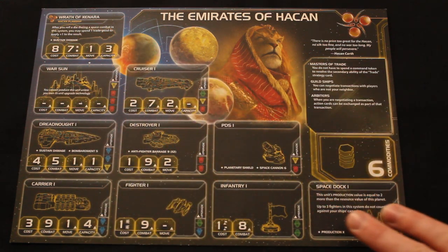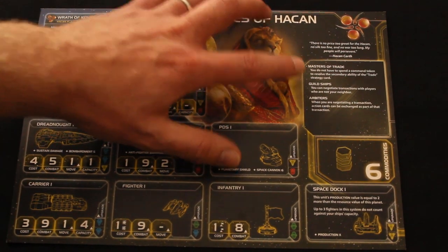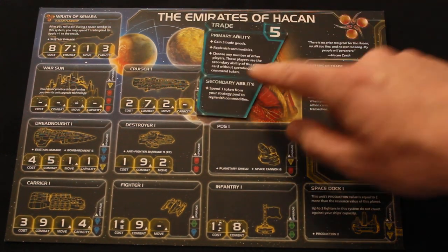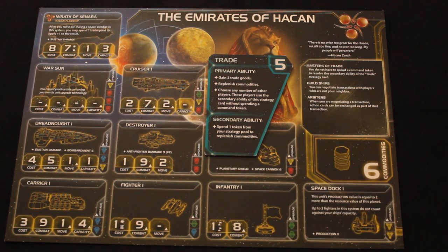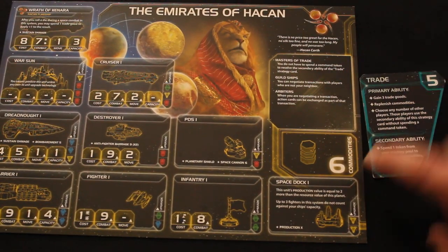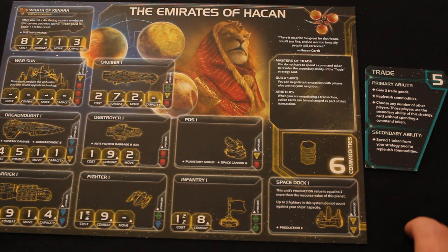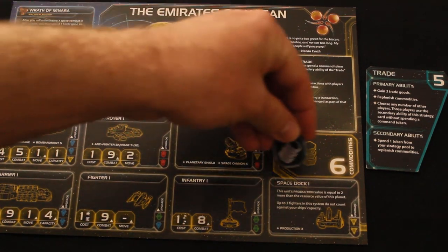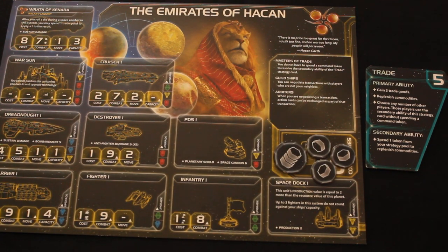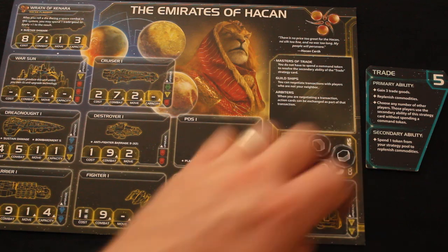Let's take a closer look at your race sheet. You've got three abilities. The first is Master of Trade — you do not have to spend a command token to resolve the secondary ability of the Trade Strategy Card. The secondary ability on Trade is to spend a token from your strategy pool to replenish your commodities. Your commodity value is six, which is by far the most in the game. So anytime anybody picks Trade, you can fill up straight away to six, making you really popular at the table for trading.